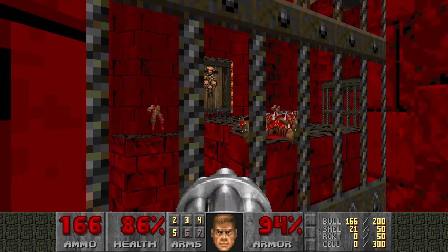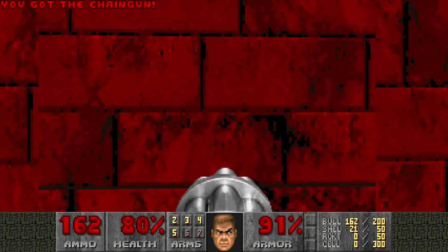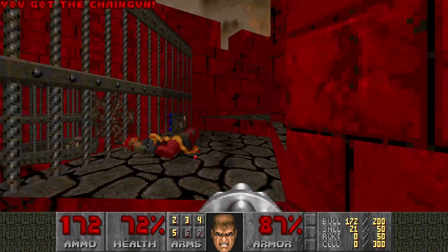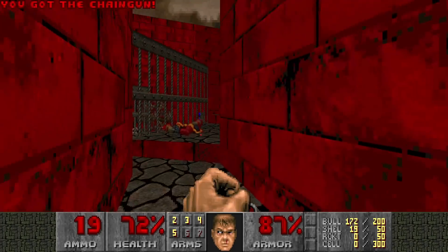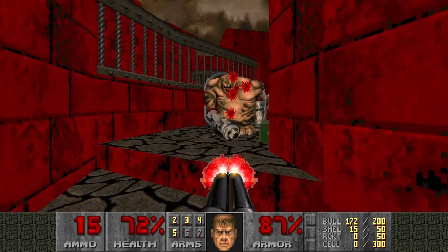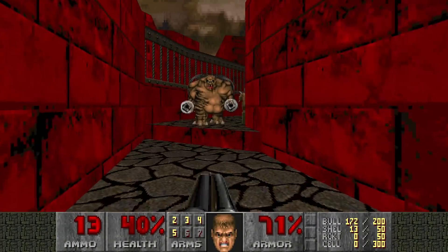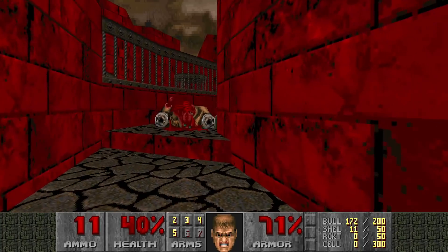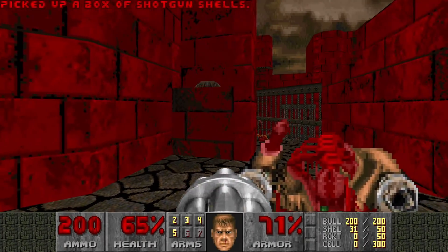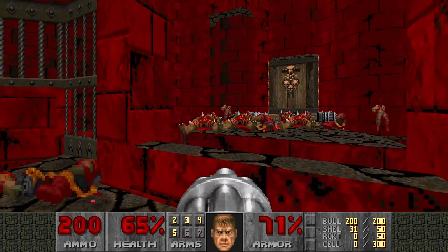There's a Berserk power-up over there. And you would say, this wall looks different, I can lower it - but you cannot. How do you lower the wall? Good question. I'll show you in about 5 seconds. So here you can lower the wall - there's a switch. That's how you lower this.